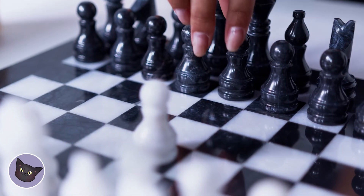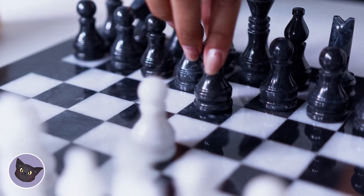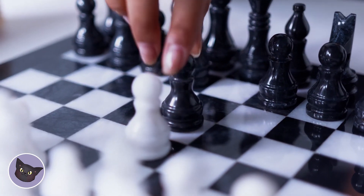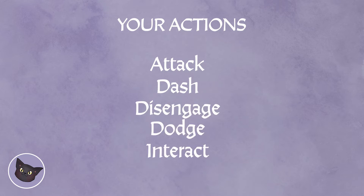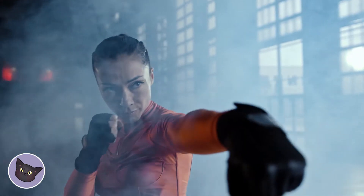Your action is the main thing you want to do on your turn. You can do a handful of things with your action, but the main options are attack, dash, disengage, dodge, or interact. You can swing your sword or axe, cast a spell, punch, or throw an object, all as your action.